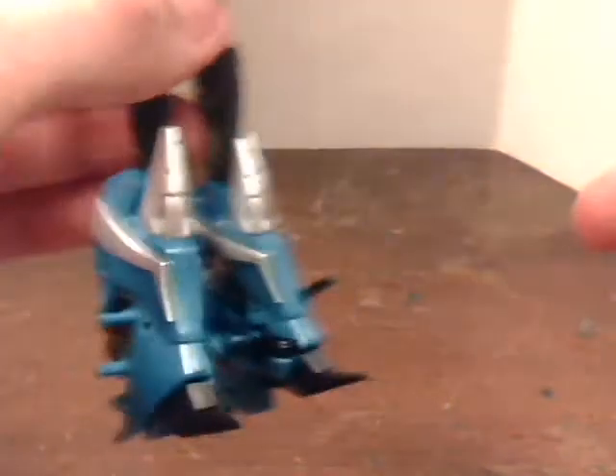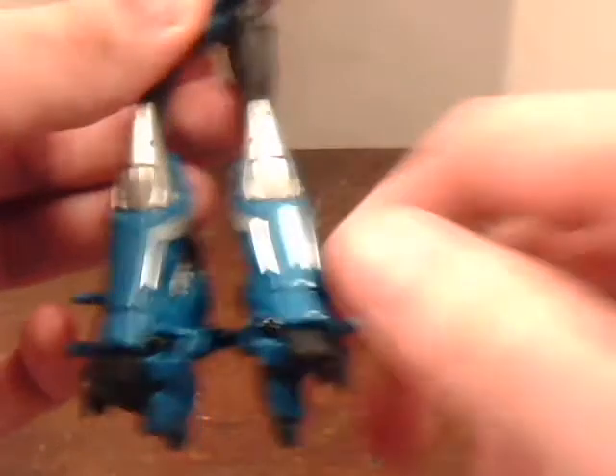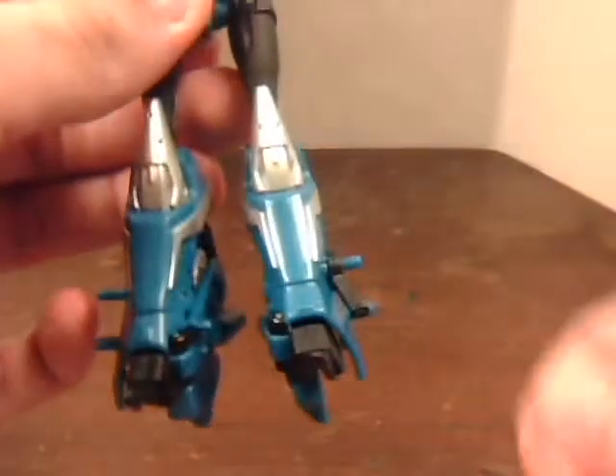And then you do it again on the other side. That joint is just so thick — I'm afraid this part will just snap right off. So you have the legs. And remember to fold up the little kickstand, or fold it down, or whatever.